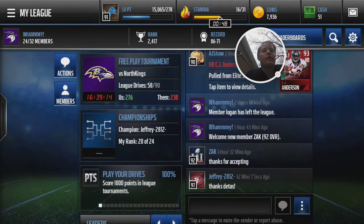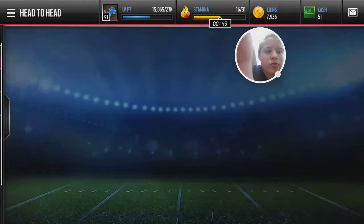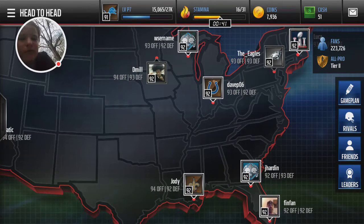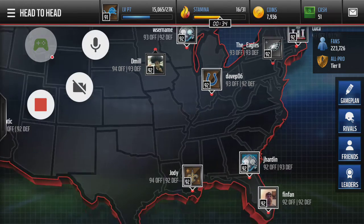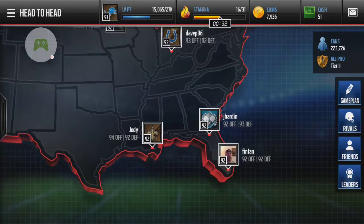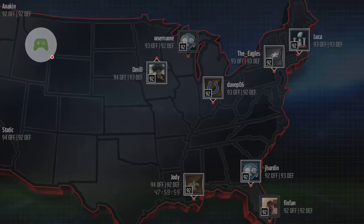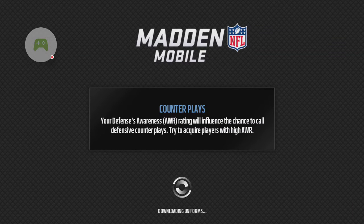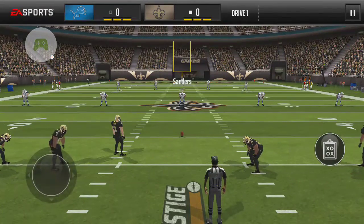I've got one of each position, so let's do some head to head. I'm gonna try to do about two or three games. I'm gonna take off my face cam because my thumb's gonna be getting in the way during gameplay. Let's find an opponent — 92 defense, that'll work. I've got a 92 offense. That 99 Carson Palmer, let's go!